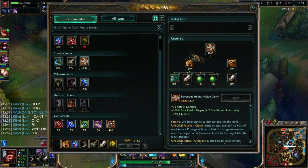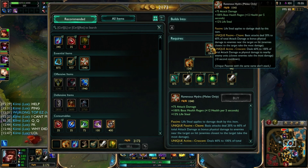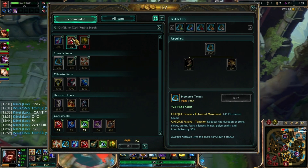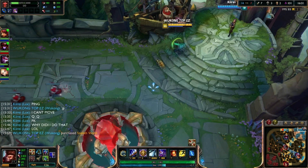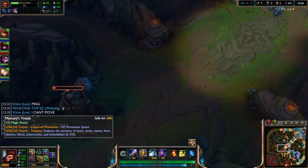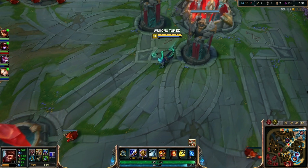For laning phase, I suggest that you play super aggro. Literally E every time you have a chance. But don't use all your mana, because you might get ganked and you might be screwed. You should go super aggro and just poke them until they're super low, and then you can all-in them pretty easily with your ultimate.